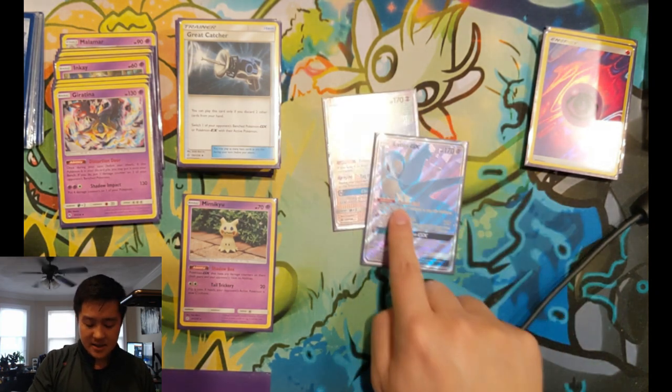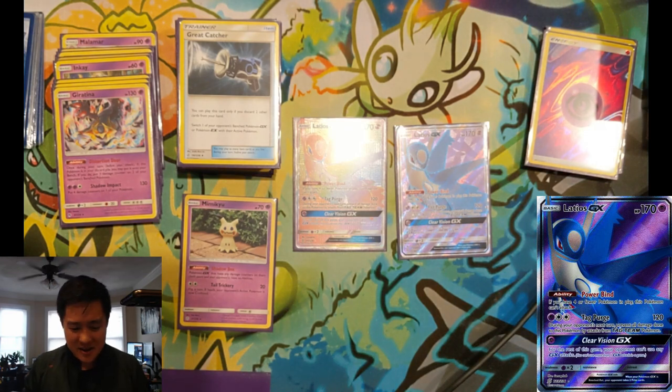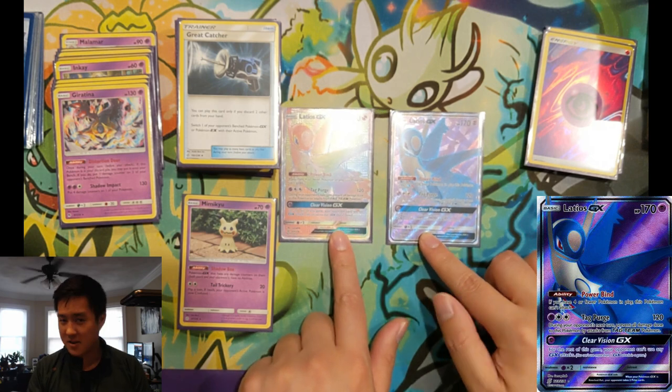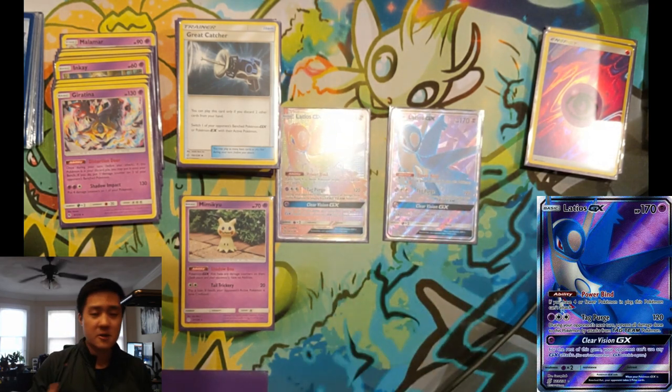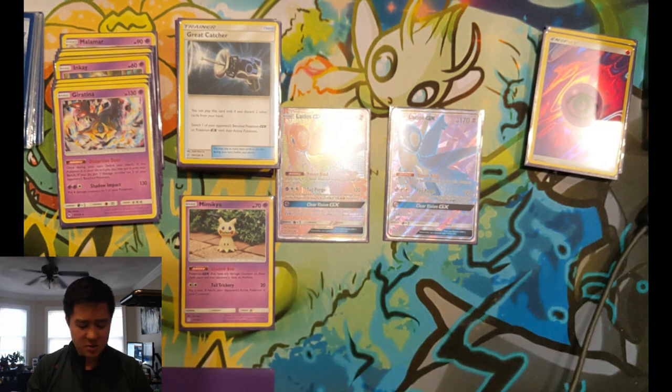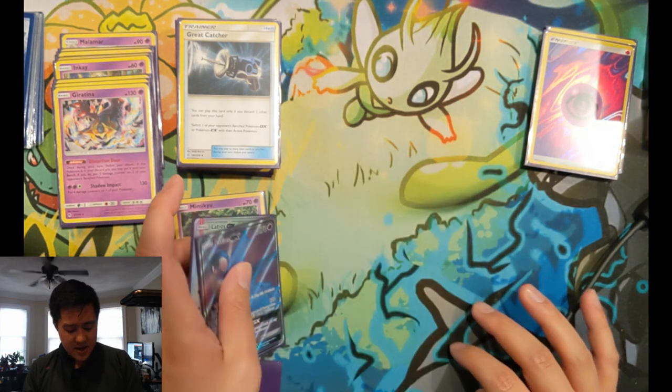Probably our biggest answer that revived the deck is Latios GX. Once ADP started coming around, the six prize game became a three prize game if they use their GX first, making non-GX decks seem unviable. Latios GX is the answer — we have two of them in case one gets prized. You're trying to get Clear Vision GX off to eliminate their GX before they use Altered Creation. We have four Mysterious Treasure and three Communications to search it out.